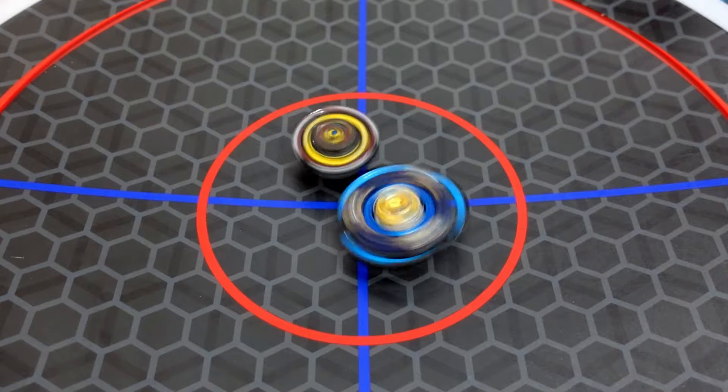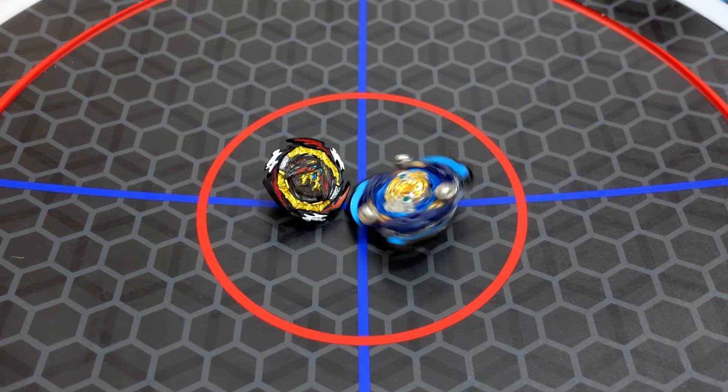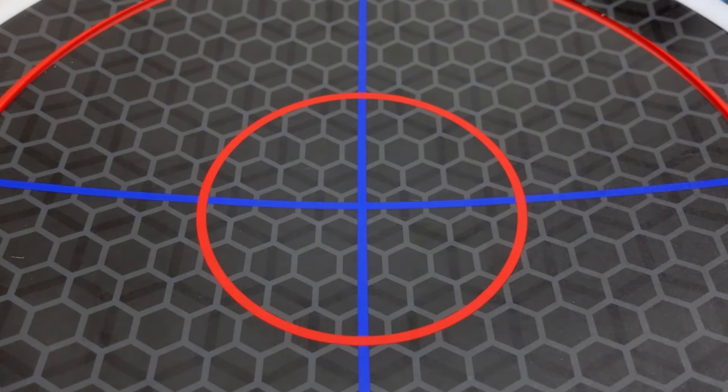Honestly, the Dynamite Belial is doing good against our Death Sighter Beyblade mod, but the stamina and the life after death of our Death Sighter Fafnir is the winner. It's really good.